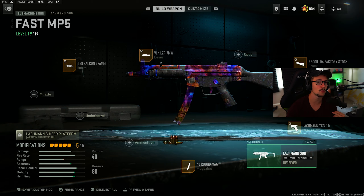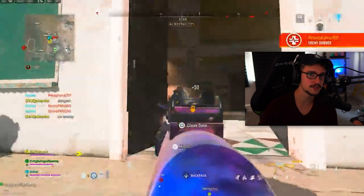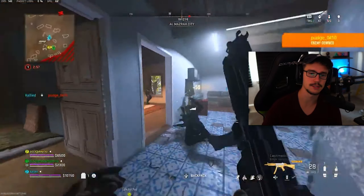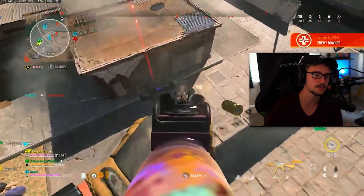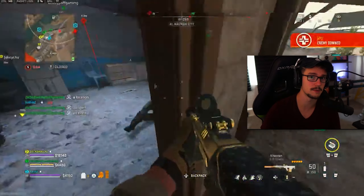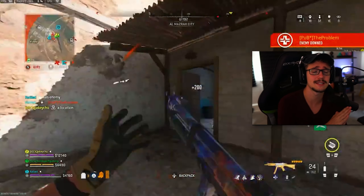It has a much better iron sight than the ISO. The only downside is that you are going to be killing about 10% slower than the ISO, which realistically, unless you're hitting every single bullet of the ISO 45 every single time, it's going to be a lot easier to laser beam people with the Lockman instead. Ultimately, whichever gun you're more comfortable with and going to be hitting more shots with — that's when the time to kill charts actually matter. Because if you're missing bullets, it's obviously going to be a longer time to kill on both guns. This is definitely the easiest SMG in the game to use right now, and it still absolutely fries.